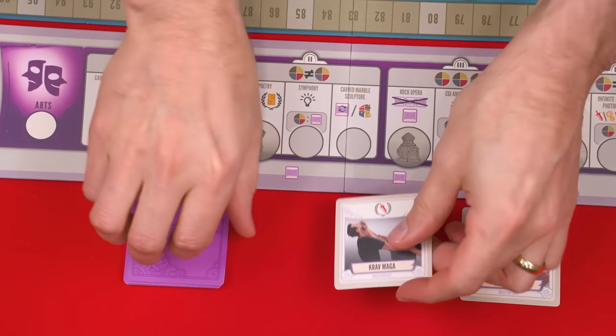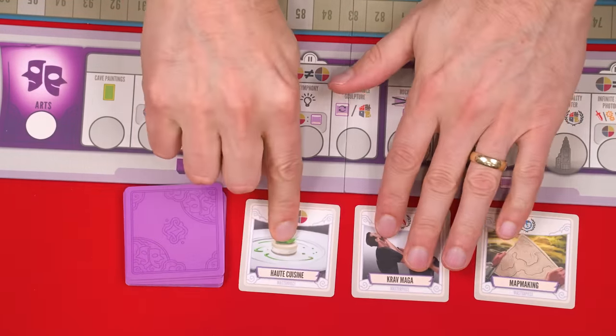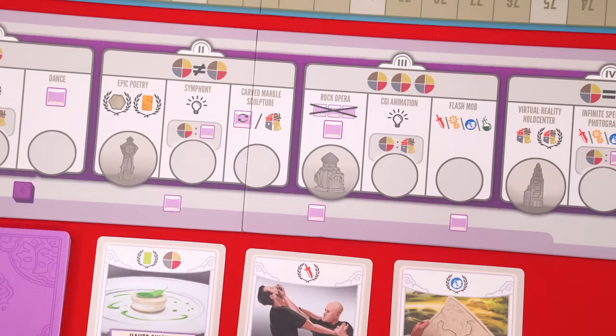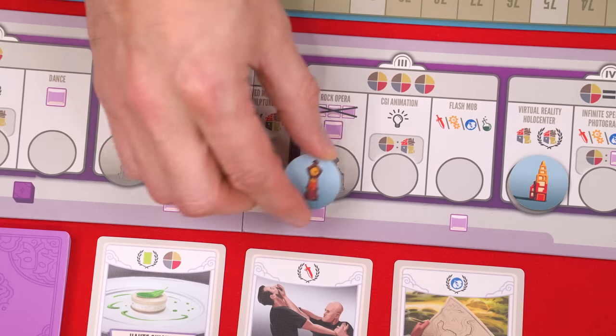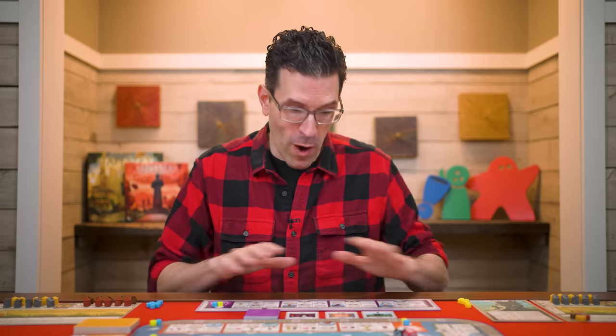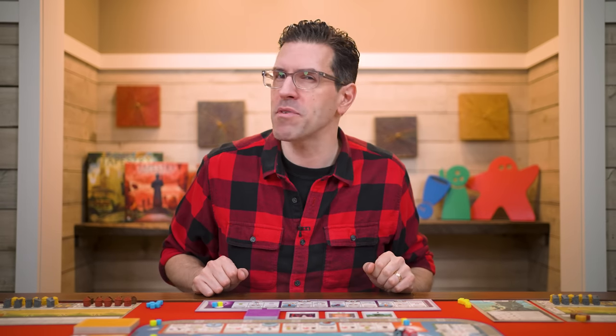You then deal three cards off the top of the deck, placing them directly to its right. If you have the Plans and Ploys expansion, you might already be using landmark tokens on your other advancement tracks — this expansion includes tokens for the arts track as well.